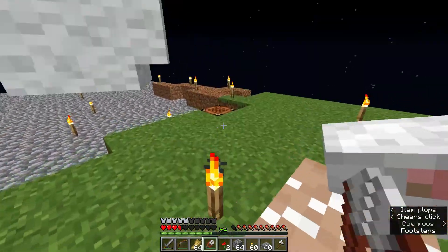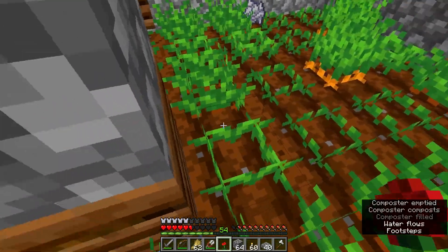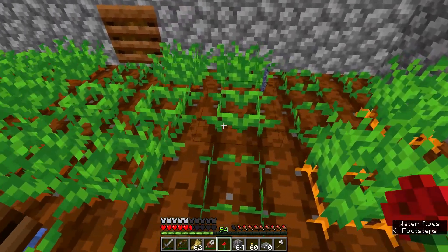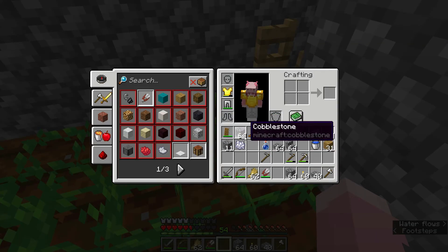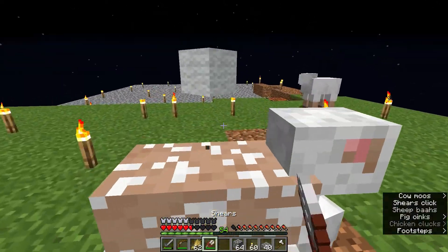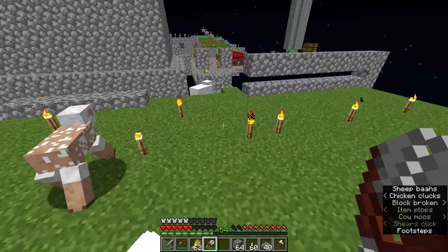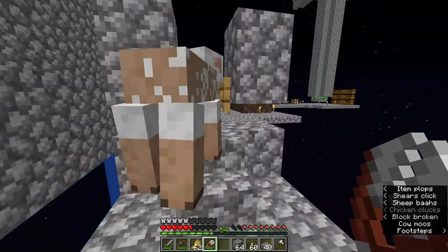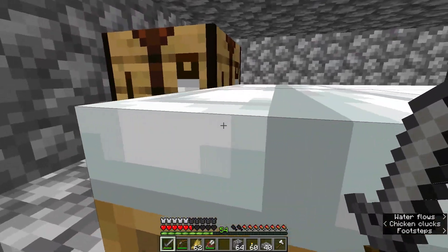I'm gonna go ahead and continue shearing all these little sheep here. I still find it funny how these sheep are really naked and have like spots of wool left, which is kind of cute but also kind of funny looking and really dirty looking. They look so bare. The baby sheep has such a big head — that's so cute. Okay sheep, you're not gonna be able to escape.